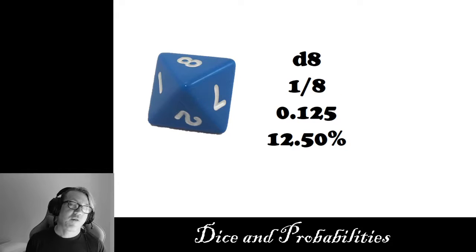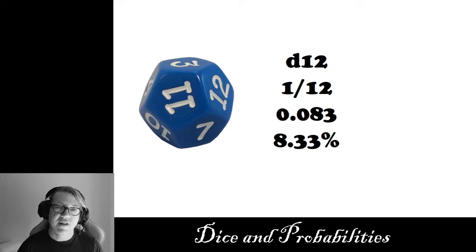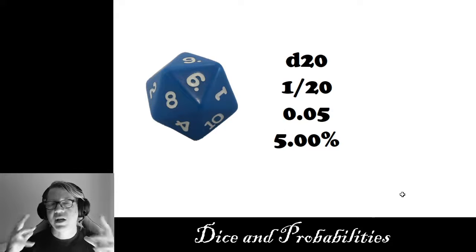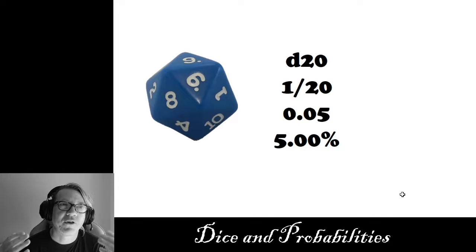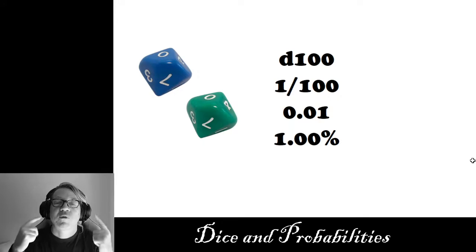A D8 is a 12.5% chance, or one-eighth. A D10 is fairly easy — it's a 10% chance, or one in ten, of a single number coming up. D12 is an 8.3% chance of any single number. Then we get to our beloved D20 die — that's a 5% or one in twenty chance of one number coming up. We also have the percentile die called the D100. Typically we use two different colored D10 dice: one color represents one through nine, the other represents the tens column — 10, 20, 30, 40. We add those together to come up with a number from one through 100, and rolling two zeros represents 100. So you have a 1% chance, also known as the percentile die.